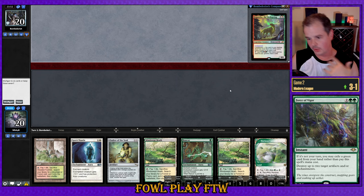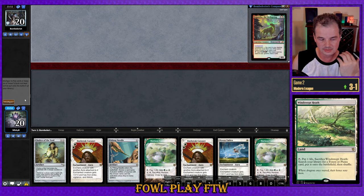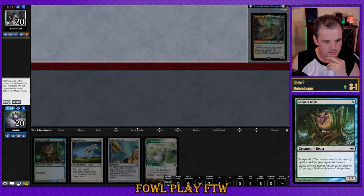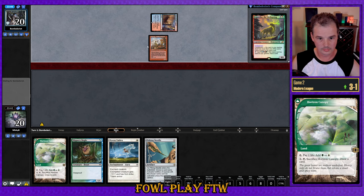Opponent keeps seven. We could search up Dryad Arbor but we have no Totem Armor — opponent might have Unholy Heat, Lightning Bolt, things like that. Low Hexproof guys. Mulligan to oblivion and keep a hand. Turn one Raghavan on a mull to four — yikes, that's freaking horrid for us. We'll play this guy out and pass the turn.